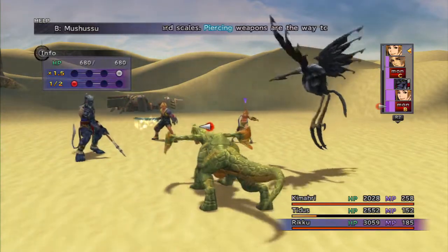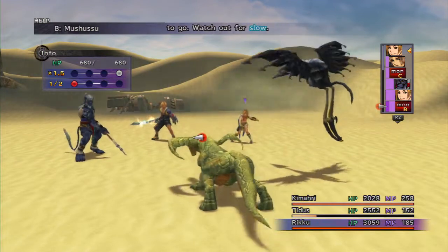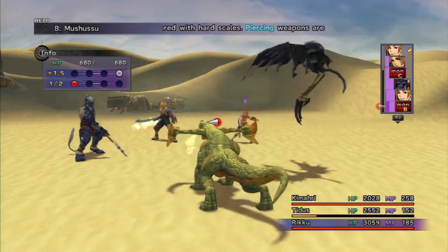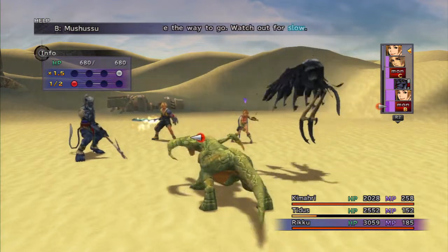Next is the Mashuu: 680 HP, 1020 damage to overkill, resistant to magic, weak to ice, strong to fire, and 20% resistant to sleep, silence, and darkness.